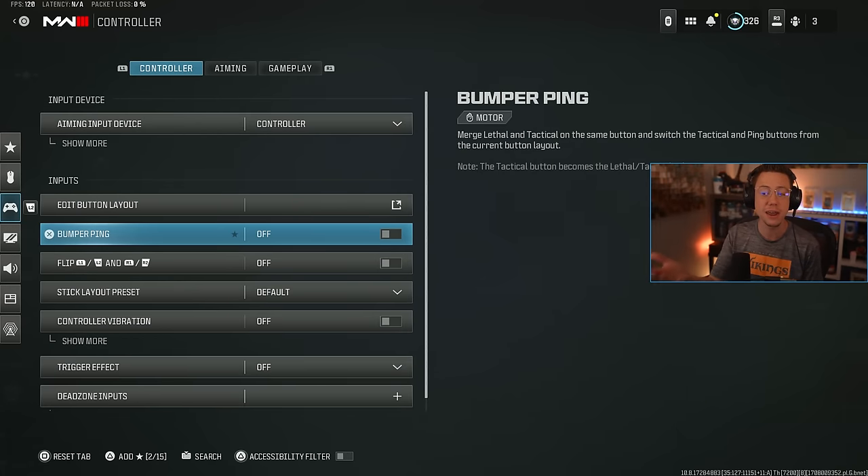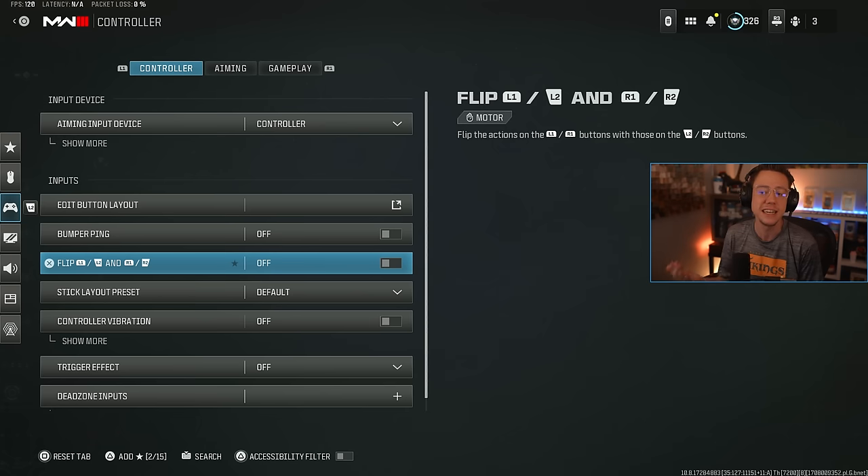For bumper ping, I'm not a fan of this, so I keep it off. I don't find a need to flip my R1, R2, L1, and L2 because I've got digital triggers on my controller and can press them all super fast. That said, it can be really convenient for players who like that faster click-in of the bumpers as opposed to the triggers — that's a viable choice for sure.